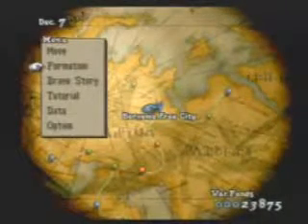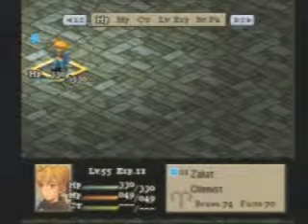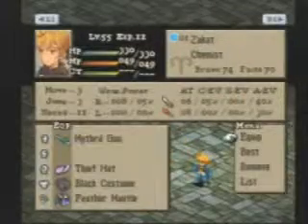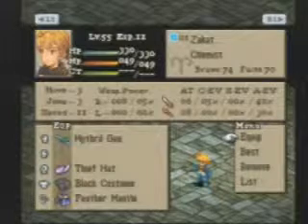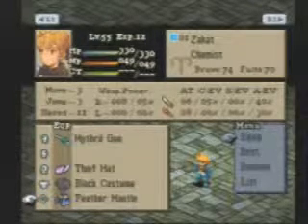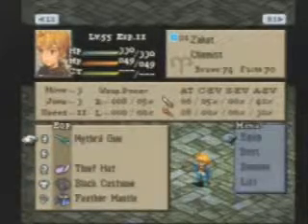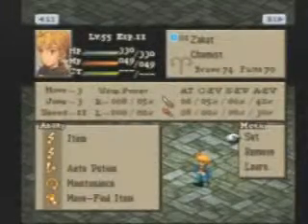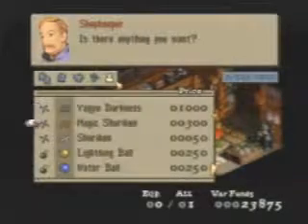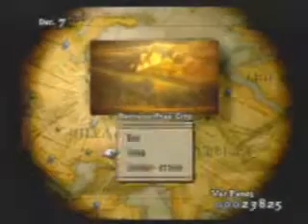Hello everyone, we are back for more chemist action. We are now ready to have our gun duel with Bulk. Our setup: we have our mithril gun, black costume, feather mantle to help us avoid the knights and archers. The black costume helps with defense. We have maintenance because there are knights and we don't want our stuff broken. At the shop we bought an antidote because we start the battle poisoned.